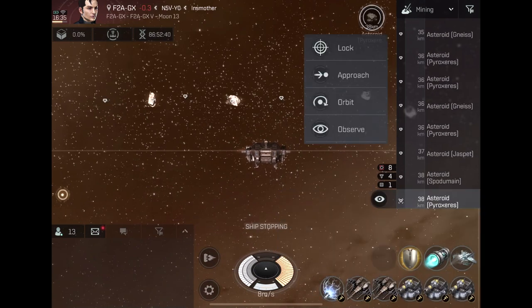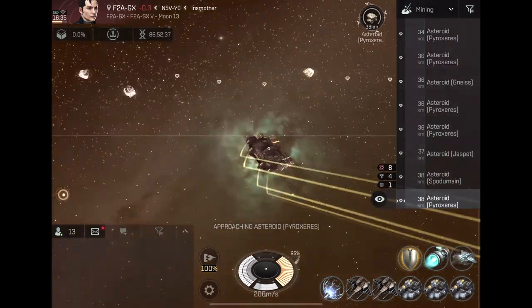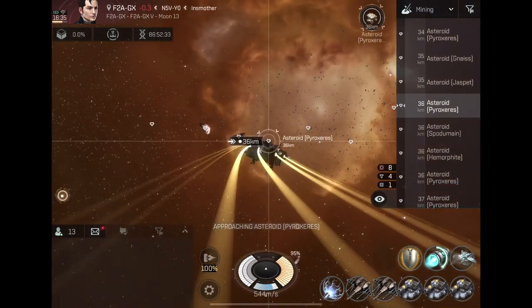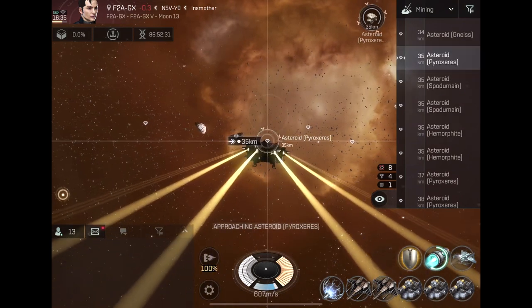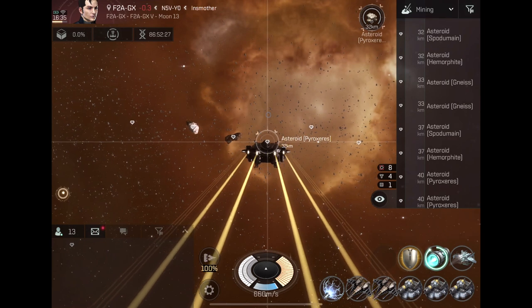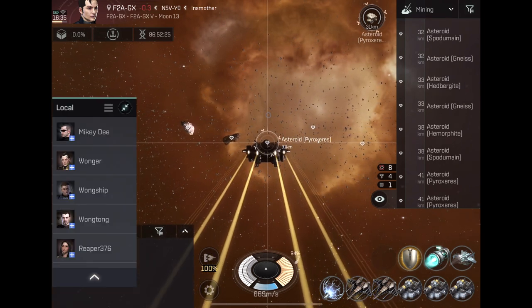Once you lock into the ore, you approach it and turn on your afterburners. The safest way to mine is to spend the least amount of time in space, so invest in a good afterburner and get to your target location as quickly as possible. Another great hostile indicator is the list showing who's in your area.